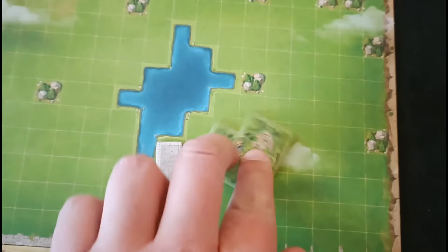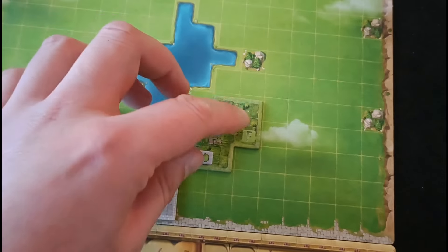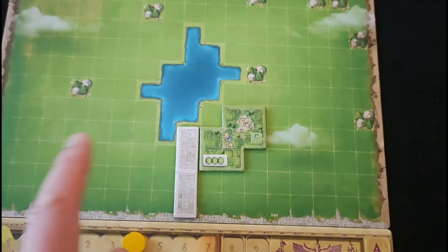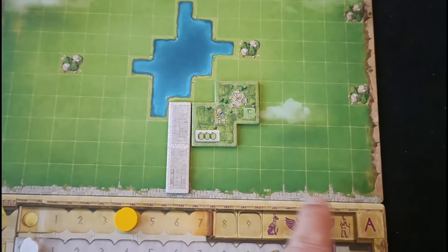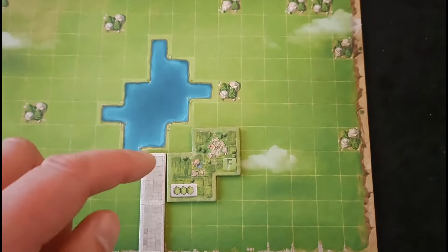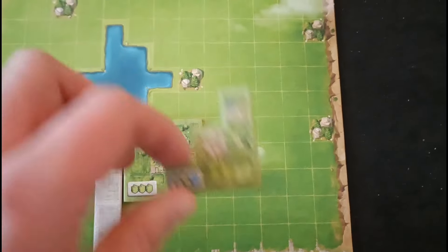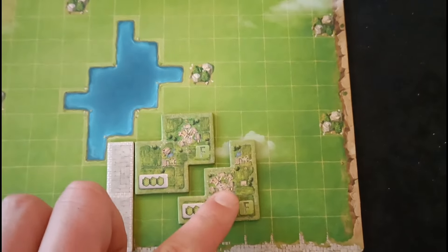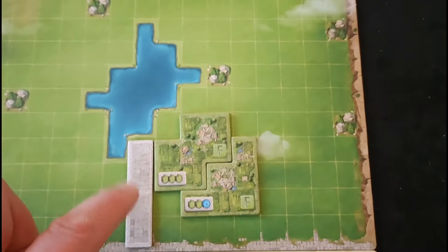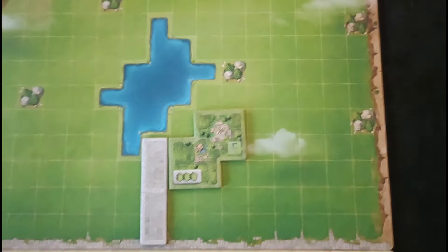There are some restrictions on placement because every building needs to be touching a road. The bottom edge of the board does count as a road. But there is one way around that — by touching the same building types together. So if I wanted to purchase another F building later, I could place it next to an existing F building even though it's not touching a road. That is one of the ways you can get around not placing next to a road.